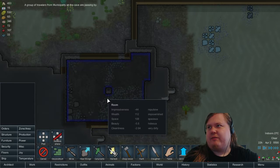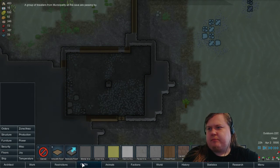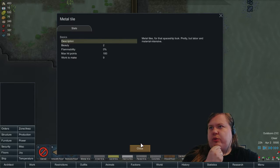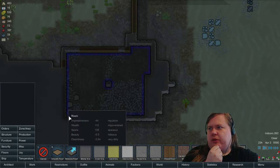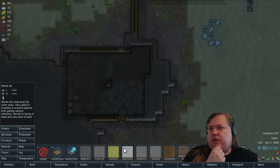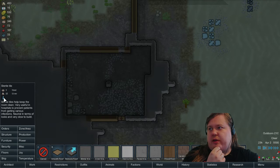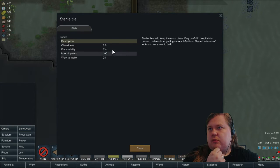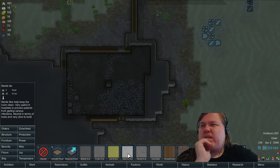Impressiveness is repulsive — nice. We'll make a floor here. Beauty 2. I wish it was shown here as well so I don't need to click on the material to see the information. Silver is 3, gold is 4. Sterile is probably 0 — it's about cleanliness. We use quite a lot of silver.